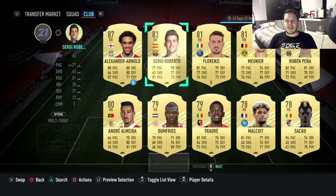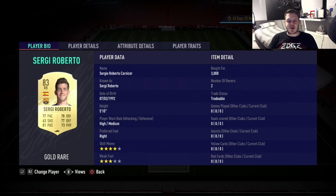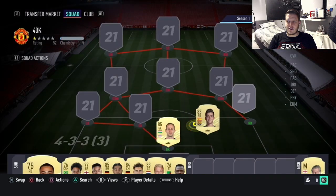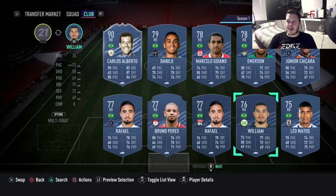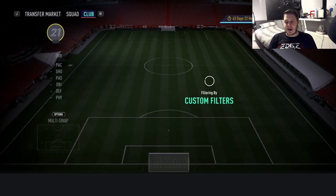At right back we've got ourselves Sergi Roberto. He's got a pretty solid card but he's not rapid - only 77 pace. He's got a good 81 passing, 78 dribbling, 77 defending, 73 physical. Very standard stats. 4-star skills and a 3-star weak foot. You could also go with Emerson, obviously from Real Betis, but we went for Sergi Roberto instead.